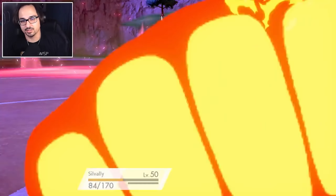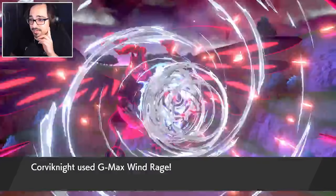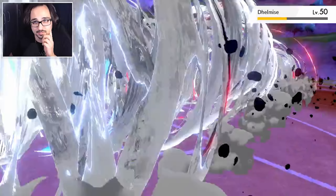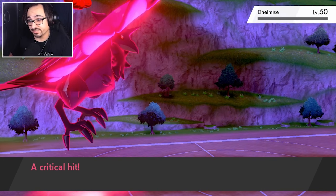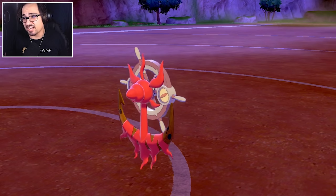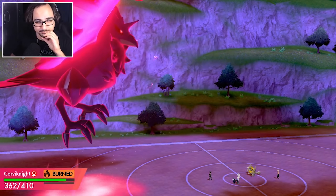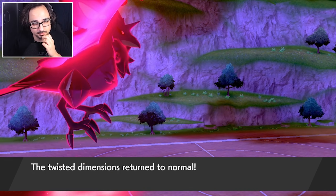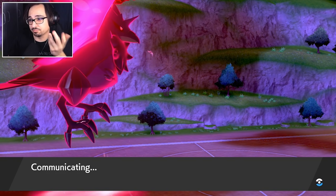It's also for Fire Punch. He's not Dynamaxing yet, so this is going to do a lot of damage onto Delmise. It's just going to knock it out. That's pretty good — I mean that was a crit, though honestly I don't think the crit mattered since we're plus two. Twisted Dimensions just returned to normal too, so we're fine.